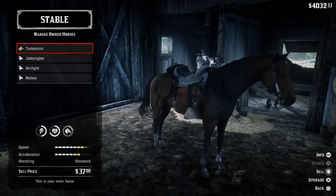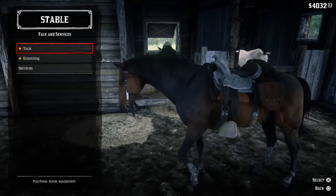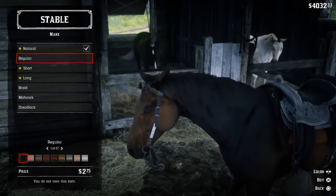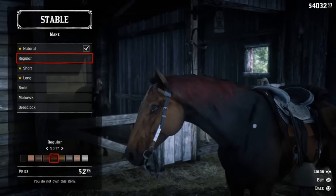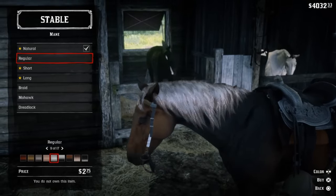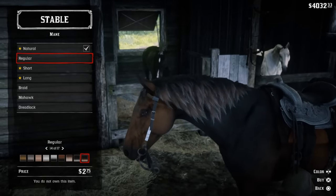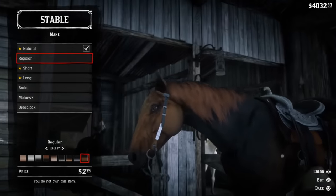We'll go ahead and customize this real quick and see what we can make it look like. Of course it's storming outside, but even not in the light, this thing is beautiful. Let's check out the mane here. That red and black — I use the red and black a lot, but it looks particularly good on this horse. The silver looks nice too. This is just a beautiful horse; I highly doubt anything on this is going to look bad. This matches it a little bit better.